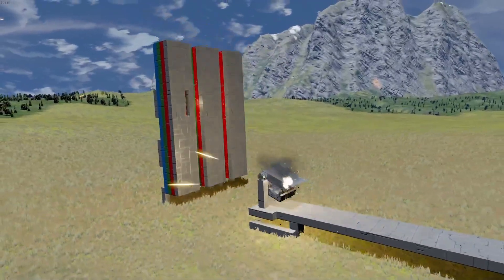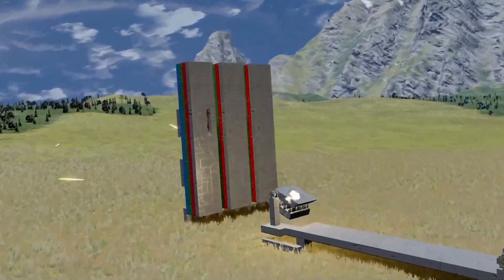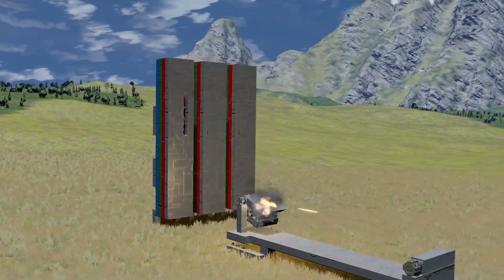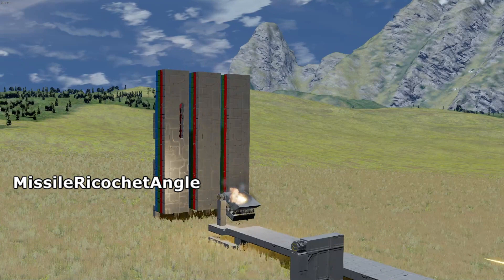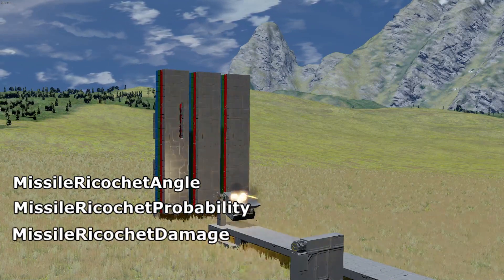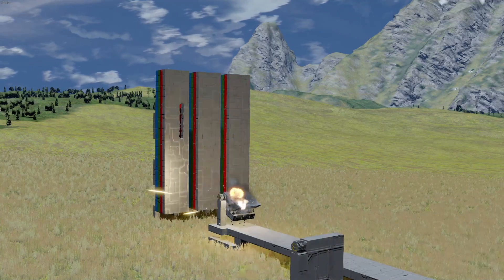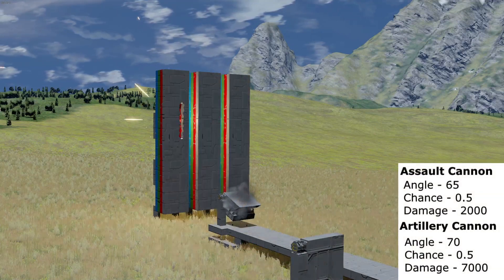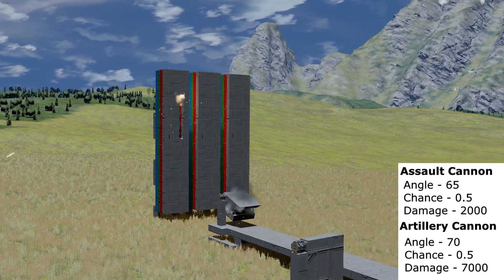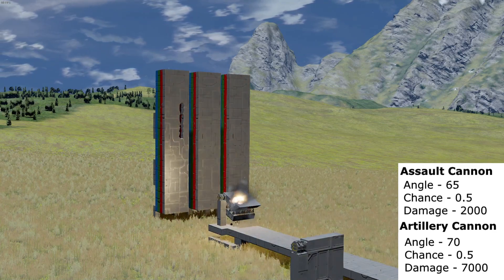The weapons only affected by this new feature are the assault and artillery cannons only. The way it works is that there are three new variables for the shells: missile ricochet angle, missile ricochet probability, and missile ricochet damage. Missile ricochet angle is the minimum angle required for the shell to ricochet. Missile ricochet probability is the chance in which a shell will ricochet off the surface. Missile ricochet damage is the amount of damage expended from the missile's health pool after a ricochet.